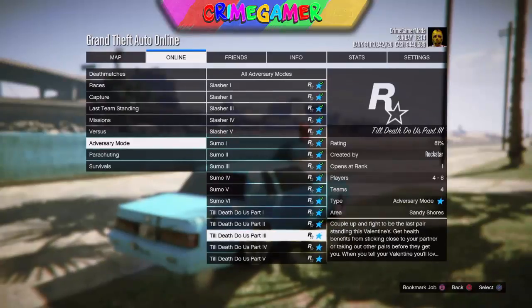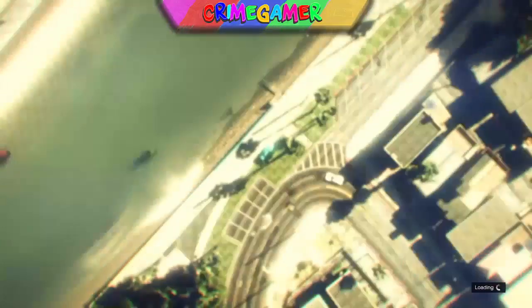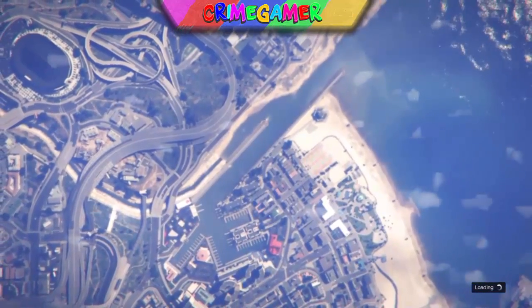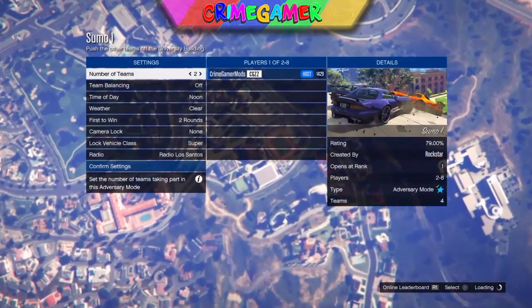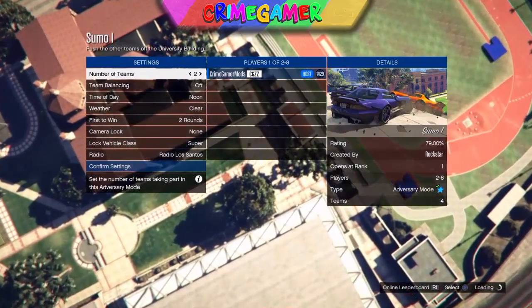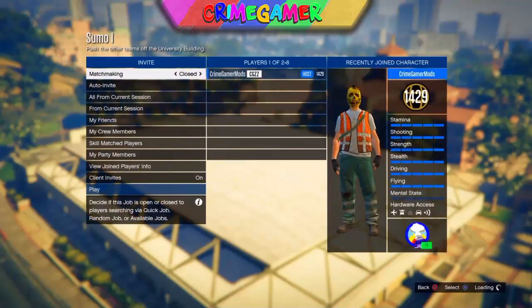Once you know what outfit you want, you can get any of the slasher outfits as well. Once you have the job and the outfit that you want, you want to click that job. I'll choose sumo one, but I recommend going for sumo two, because you will be able to have a doom buggy, and this will allow you to glitch the helmet in.